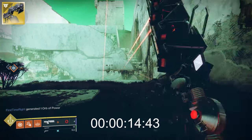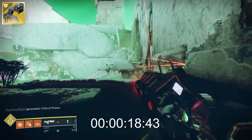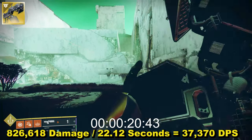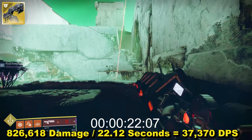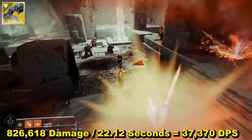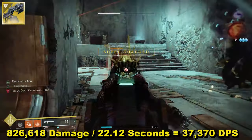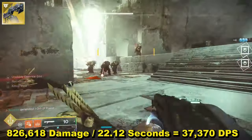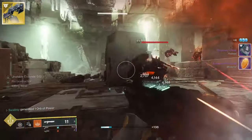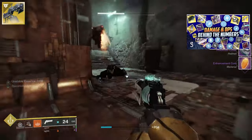Total time came in at 22.12 seconds, which makes DPS 37,370. Yet despite the lower average DPS figure, this will be better than last season at any given point in time due to the very small damage increase. For anyone interested in why DPS might be lower despite doing more damage, take a look at my DPS Behind the Numbers video where I explain this kind of anomaly in more detail.